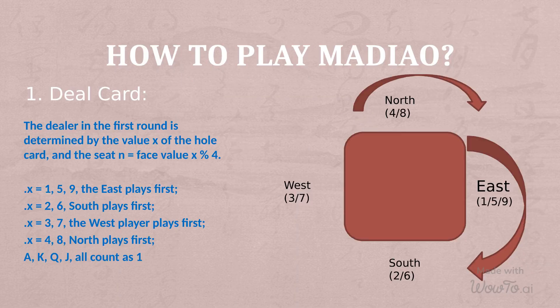The last card in the hole is to be turned over, and the remainder of its value divided by four will determine the player who plays the card first in the game.